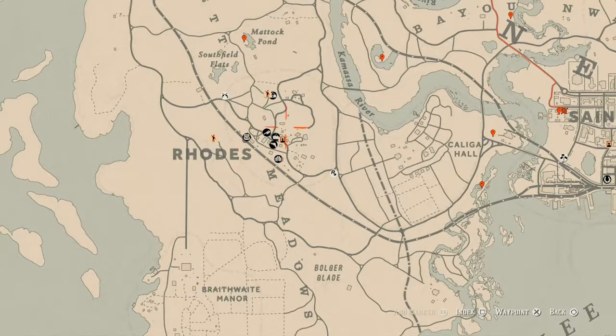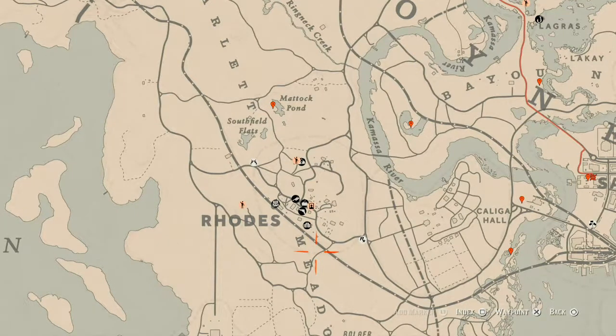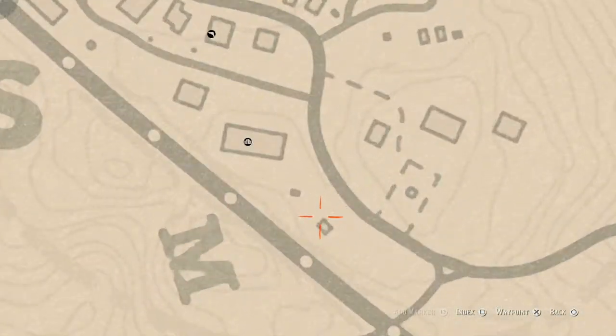Now we're heading into Rhodes. Inside Rhodes there are a couple of things. First, there are two family heirlooms — one here where you need a metal detector to dig for it: a Carved Wooden Hairpin at this location. The other is inside the saloon in the room downstairs — you can see it through the window — where there's a chest at the foot of one of the beds, and inside that chest you will find a Goat Hairbrush family heirloom.